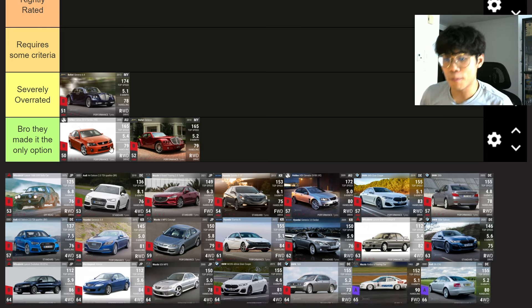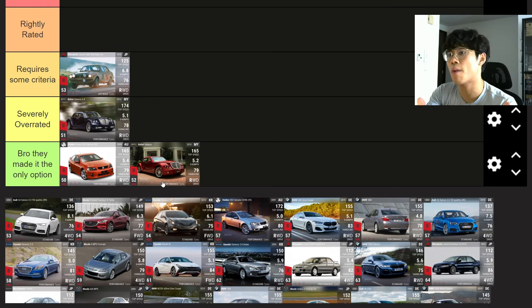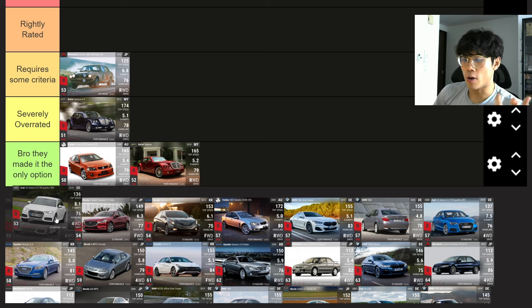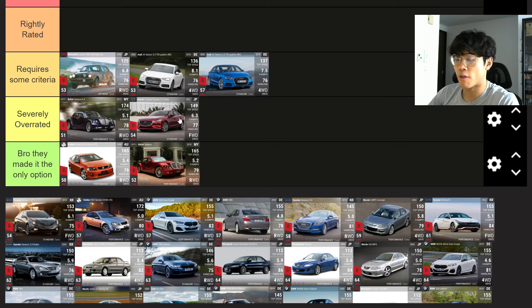The Mitsubishi Lancer 1600 GSL Rally Car — Requires Some Criteria. It's a 70s car with medium ground clearance, off-road tires, and 84 handling — maxed out it'll bring value. The Audi A4 Saloon — the rule of thumb is if you're an Audi you're useless, but if you're four wheel drive and standard you're not bad. Both A4s have 84 handling — Requires Some Criteria. The Mazda 6 Grand Touring — Severely Overrated.